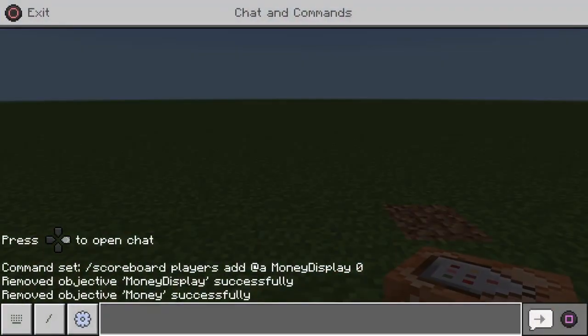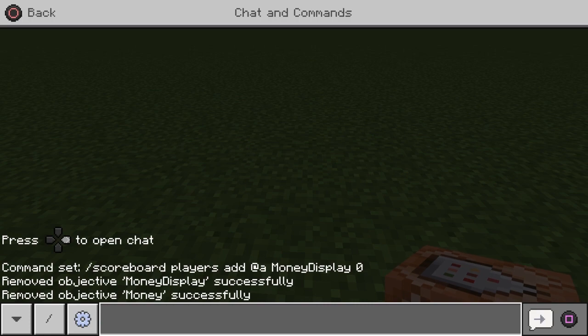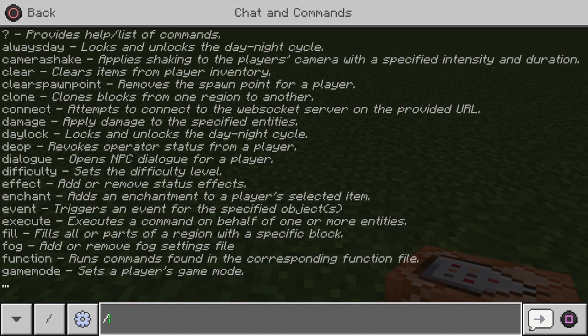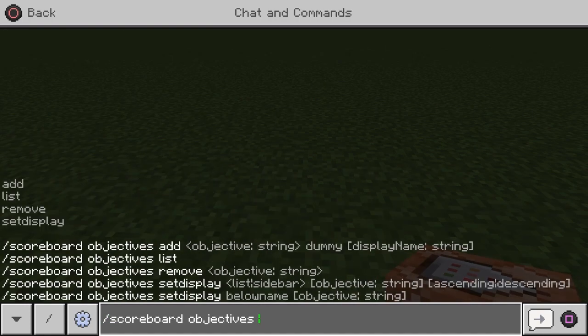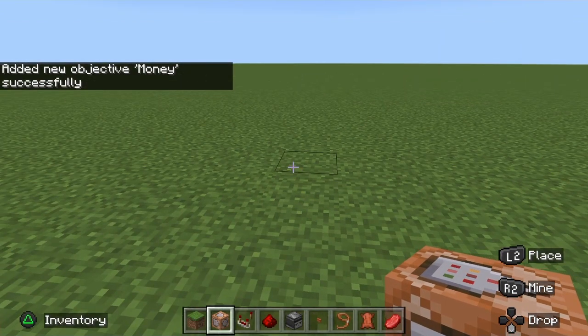You can do this part in chat — it's the easiest way. We'll do it in chat instead of using command blocks. The first command is: scoreboard objectives add. You need to add two objectives. The first one, keep it simple: money, dummy, money. Or if you're doing kills: kills, dummy, kills. Whatever your scoreboard is for, name it the same thing. So type: scoreboard objectives add money dummy money. You'll get the message 'added a new objective money successfully.'